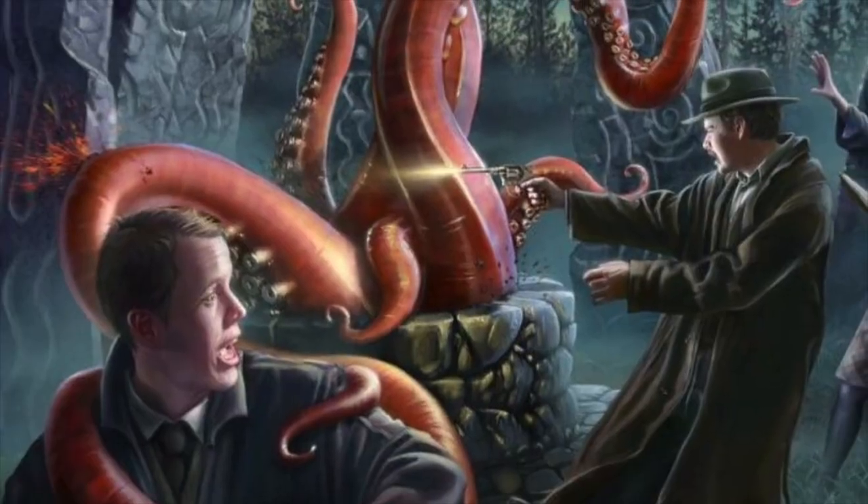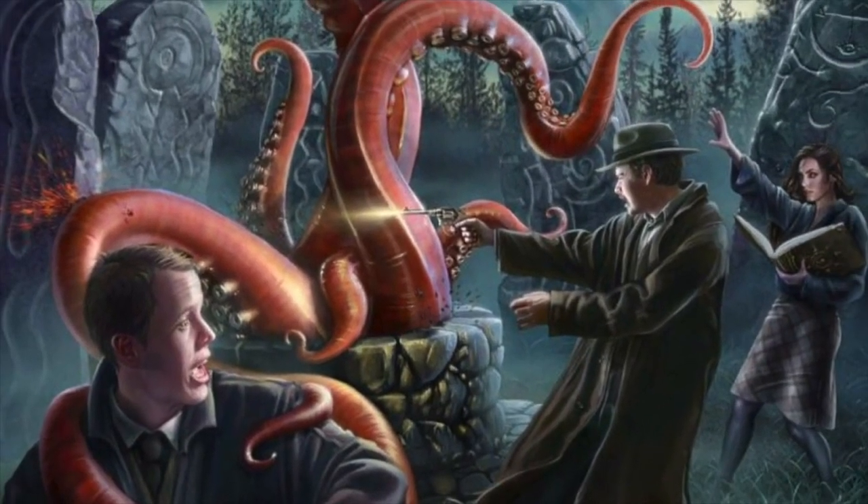Call of Cthulhu has a mechanic called insanity, which replicates the trope of Lovecraft's stories where the narrator is unreliable and tends to go insane and be placed in a sanitarium by the end. In the Call of Cthulhu game, characters start with about 55 to 60 sanity points. When they encounter a creature — a deep one, a zombie, whatever — they lose a certain amount of sanity. If you lose five points in one shot, you have to make essentially a saving throw or go temporarily insane — running off screaming into the night or curling into the fetal position sucking your thumb.